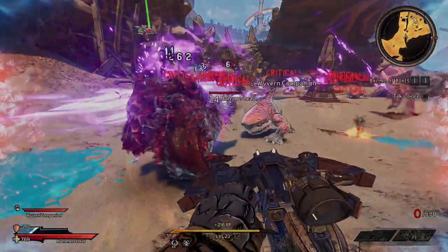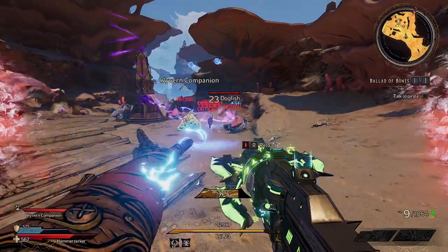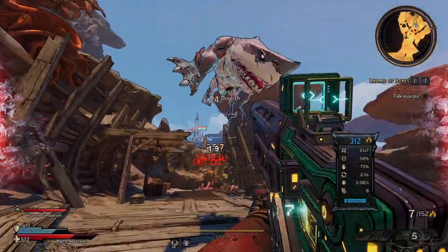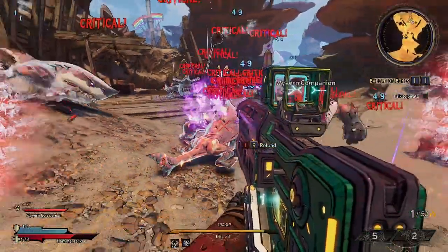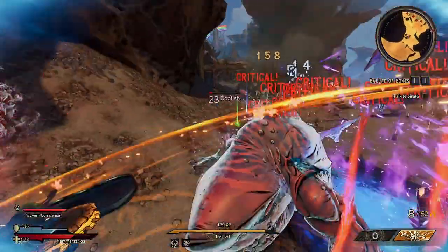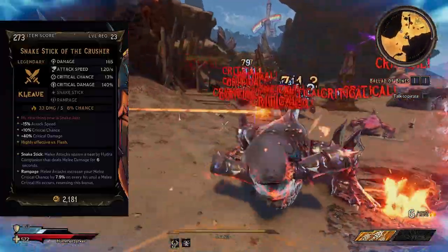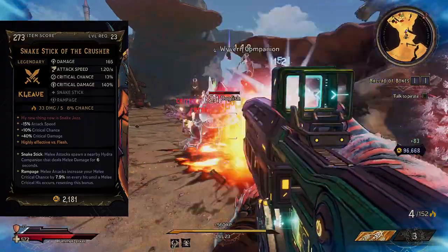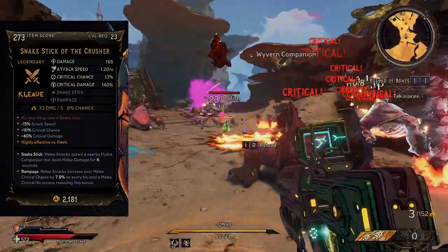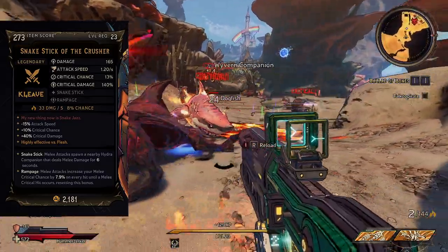The first cool thing about the Snake Stick of the Crusher is that it has really high critical damage at 140. I'm playing a strength build at the moment, which means I get more crit damage on top of more crit damage. It has a perk called Snake Jazz: minus 15 attack speed, plus 10 critical chance, and plus 40 critical damage.